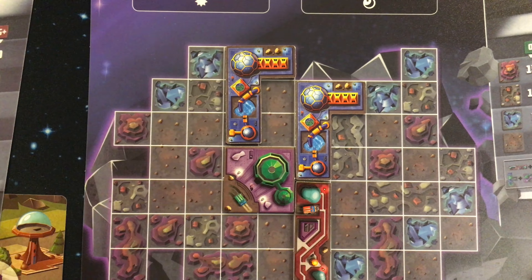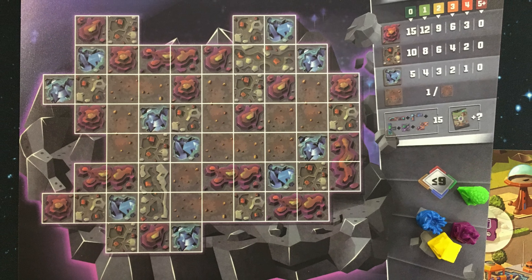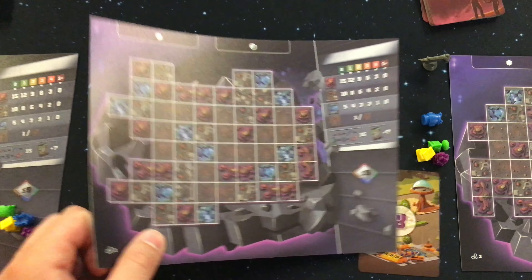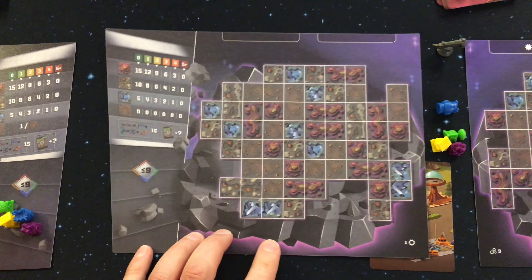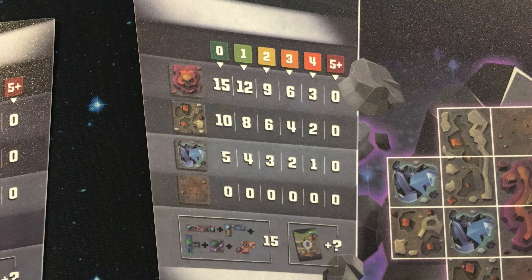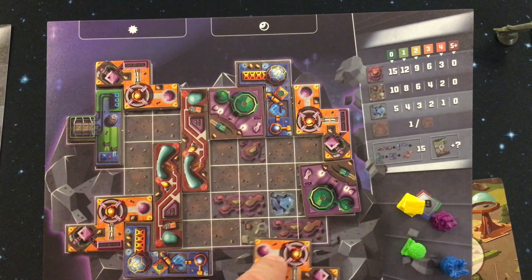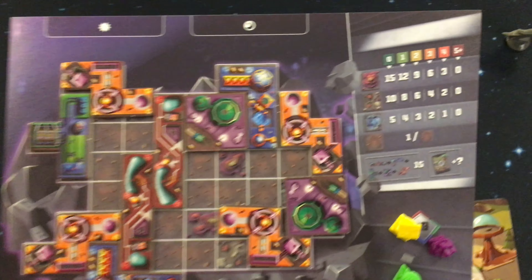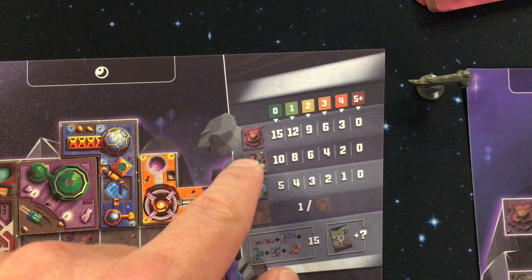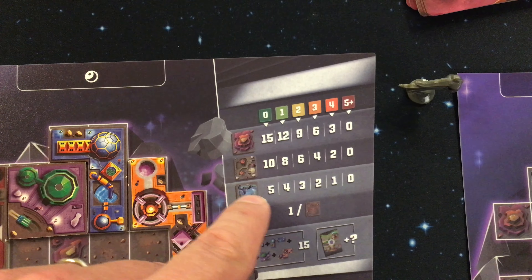Each player will start with a player board, each being a little bit different from each other and each with two sides — one side for the advanced game and the other for the basic game. Either way you play, you will get points at the end of the game for covering up the different types of terrain on your board. If you cover up all of a specific type of terrain then you will score the most points allotted for that terrain, with covering up the red terrain giving you the most points and covering up all the ice spots giving you fewer points.